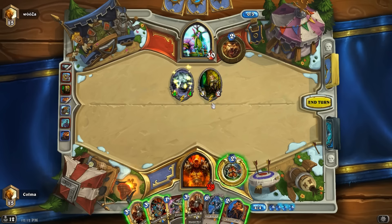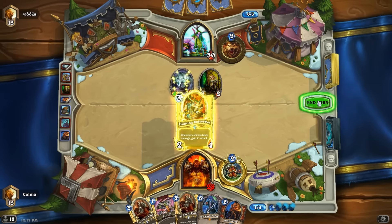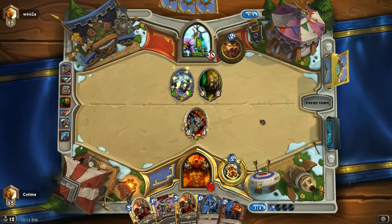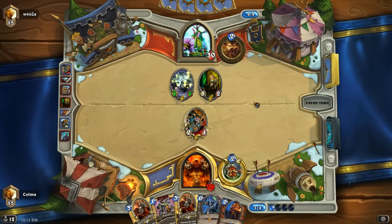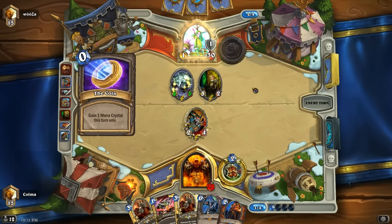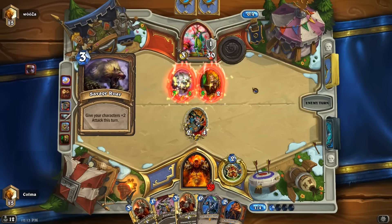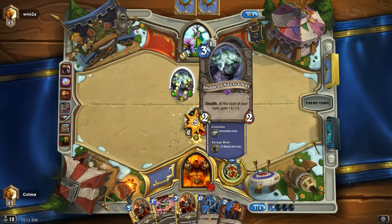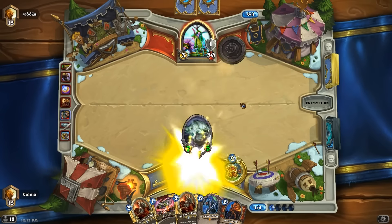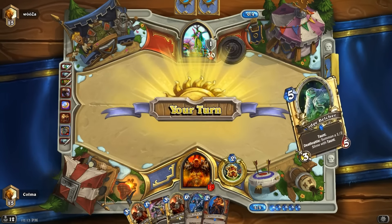Tempted to play an Acolyte, but the Acolyte could die to the Knife Juggler very easily. I'm going to try a Berserker and hope for the best here. That shade! Nothing we could really have done differently to get rid of the shade, so at least I don't feel like I made a big mistake here. Savage Roar. And we still didn't get to do any damage to that shade. At least he doesn't have that many cards left.